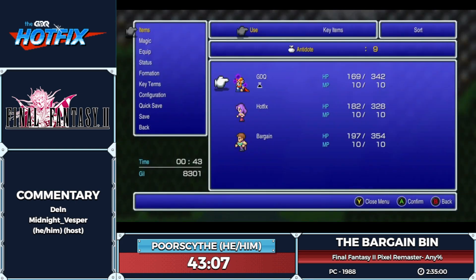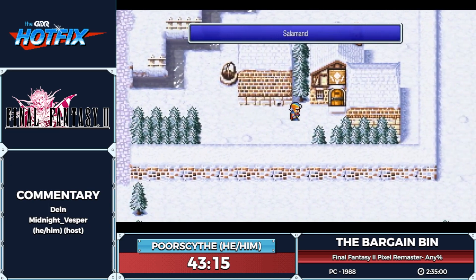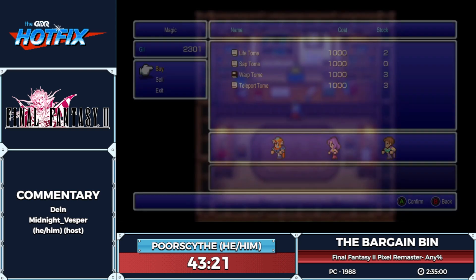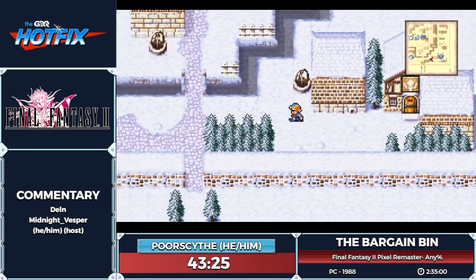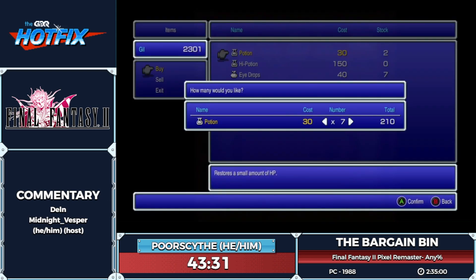From now on, the encounters are not going to be harder, but they're going to take a lot more time to beat, because you're going to fight some land turtles or ogres. Ogres most likely die in one hit, but the turtles sometimes don't. And it's faster to run away from them, because their gill drops are not as high as the enemies that he's fighting before that.